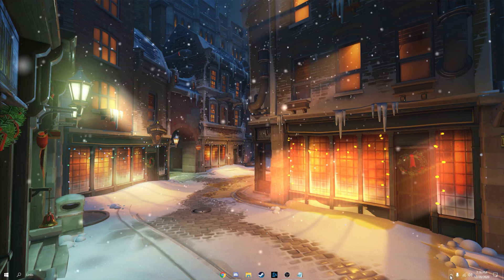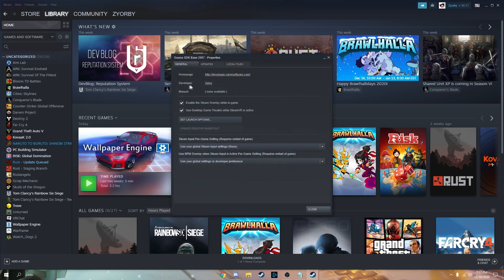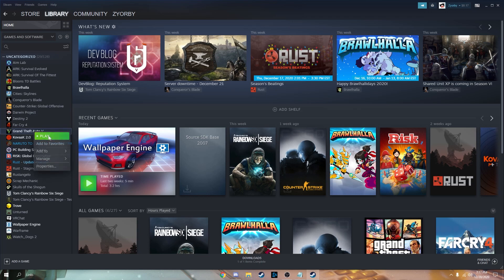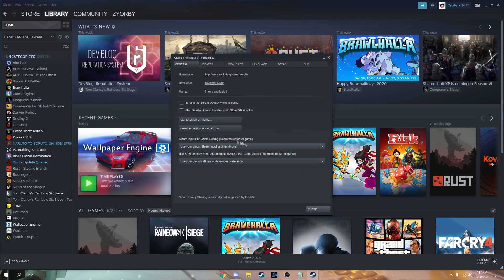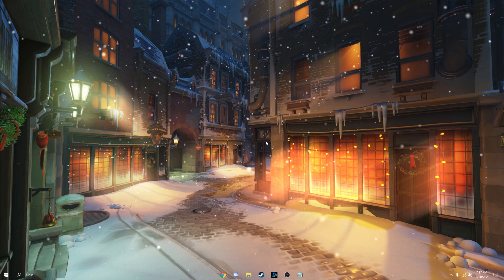Now we're going to optimize Steam if you have FiveM on Steam. Go to your library, find Source SDK Base 2007, hit Properties, and disable the Steam Overlay and Desktop Game Theater while SteamVR is active. Set those two options at the bottom to Force Off. Also go to GTA V, hit Properties, disable both of those, and force them both off. Hit Close.